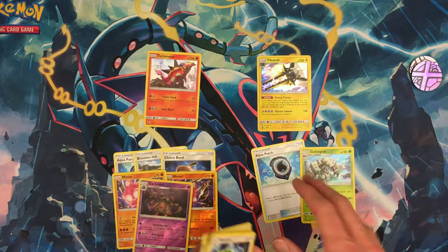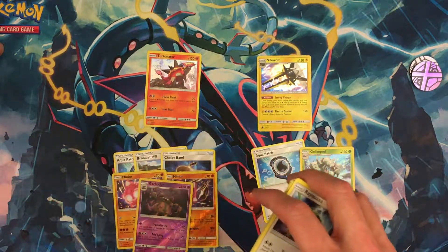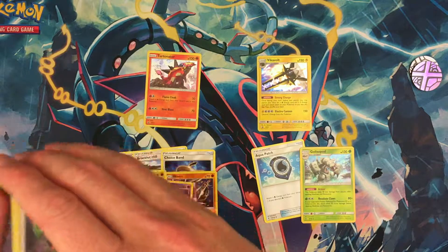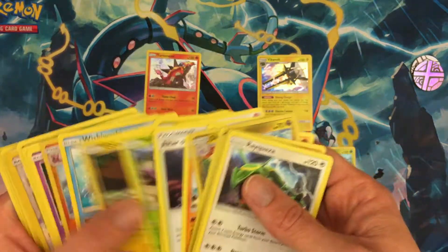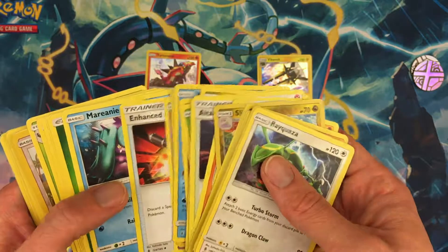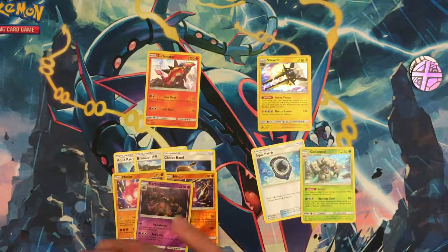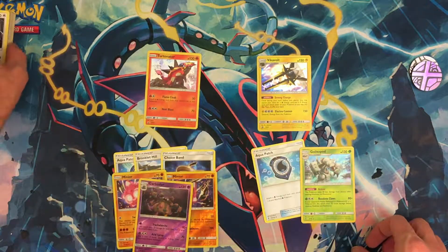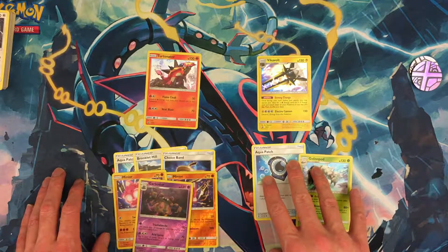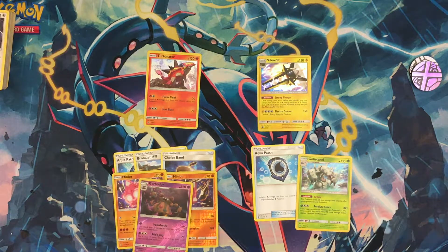I got two Aqua Patches actually — I didn't even look. I don't think I pulled any other Choice Bands or anything like that but we'll check. Altar of the Moon is pretty good. Enhanced Hammer too. Yeah, not too bad — got a couple of uncommons, which seems to be my luck with Guardians Rising physical packs. Thank you guys for watching as always — insert normal YouTube outro.